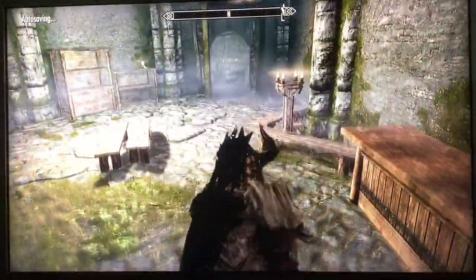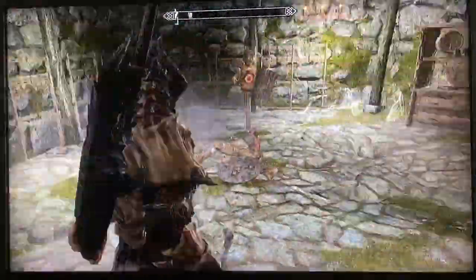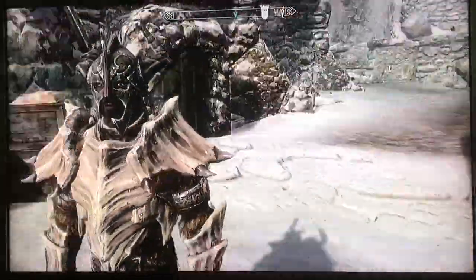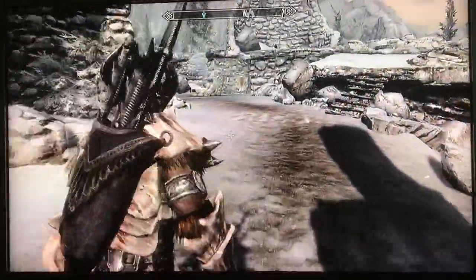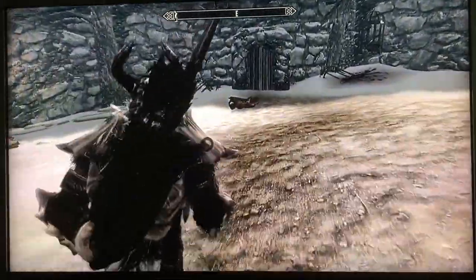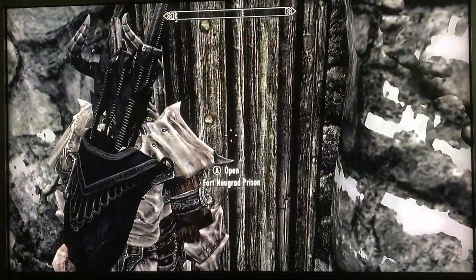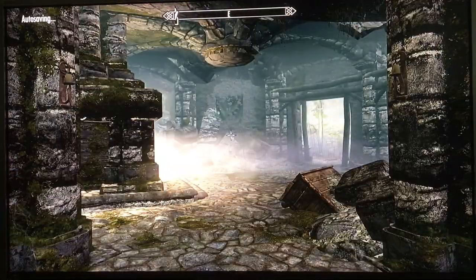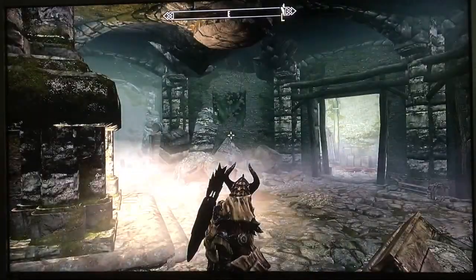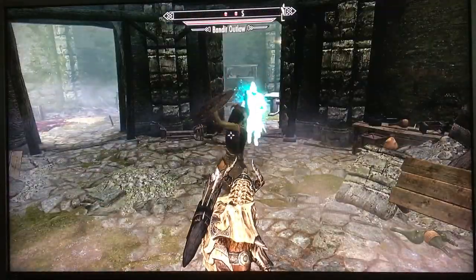Since I've cleared out the main fort, I'm going to fast-forward to another location. We're outside now — let's walk over to Fort Neugrad Prison, which is right over here, and see what's inside. Since I've been doing this dungeon without sneaking around, I'm going to continue clanking about and bashing in some heads.